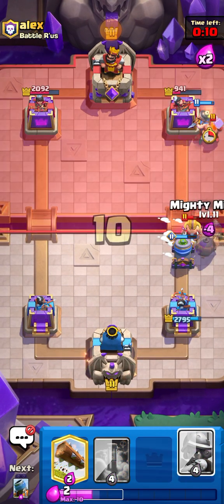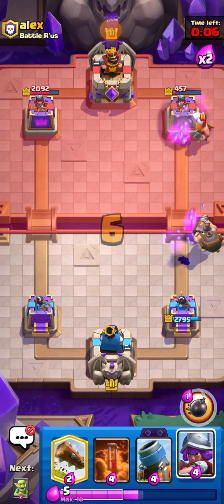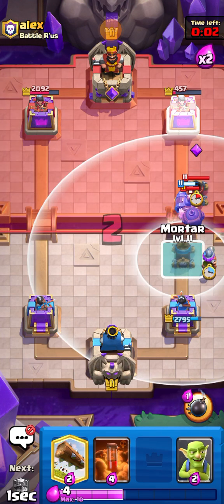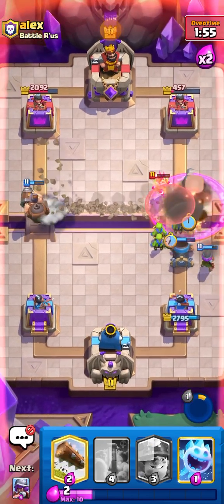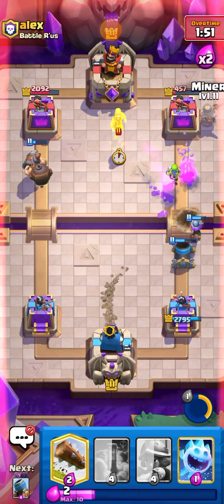Going Ice Spirit and then Mighty Miner again — we get another shot off, that's amazing. He's basically in Poison range right now and I might go for another Mortar because he's going in for one too, which doesn't even make sense for him. Going Miner and yeah, it's a pretty easy win.